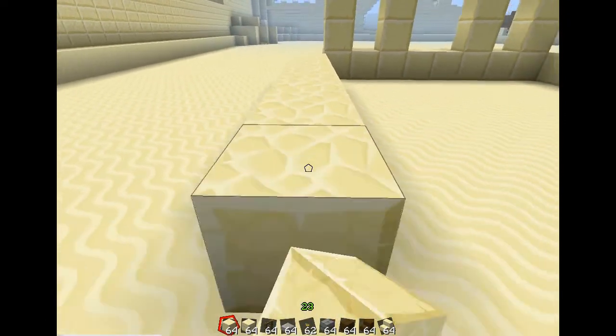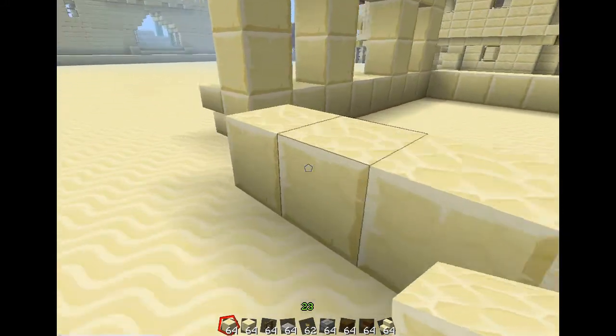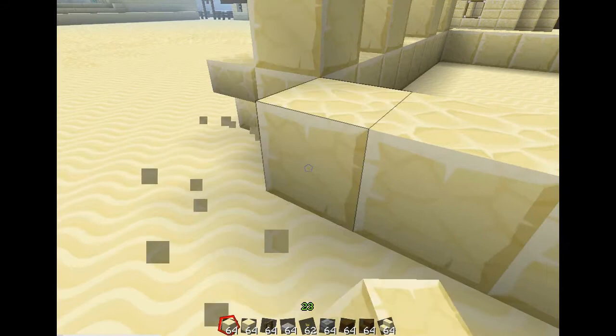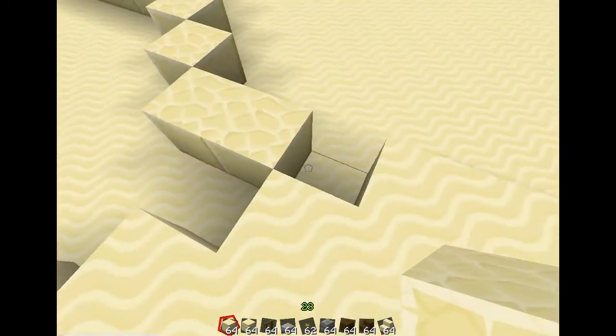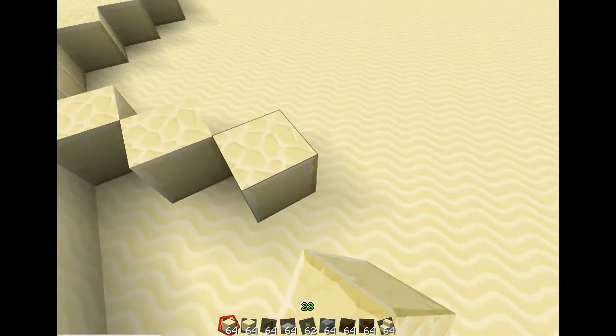So I'm going to keep the theme with the rest of the village, which is sandstone blocks. I use a variety of the smooth sandstone, the normal sandstone, and the chiseled sandstone. I do like the chiseled sandstone — it's quite a nice effect.